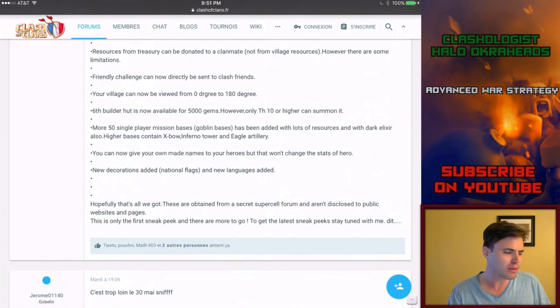I think this could be game-changing and I wouldn't be surprised, because what does it do for Supercell? It speeds up time, which is definitely needed. Also, money - 5,000 gems means people are going to have to spend quite a bit to get that sixth builder hut. It'll speed up your time by months, it's crazy. Six builder huts - I don't know.